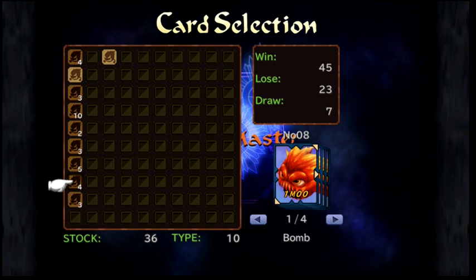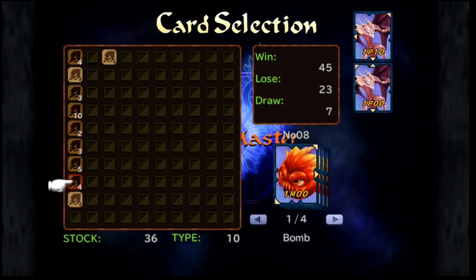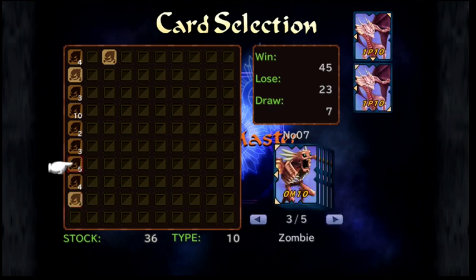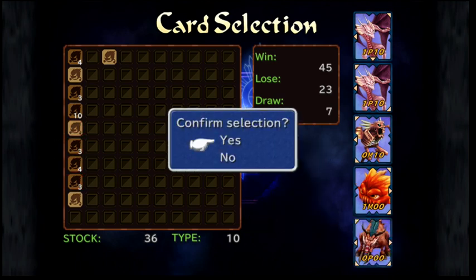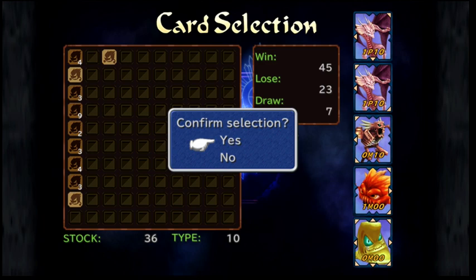Let's get into a match to show how combat works. First, you choose five cards. Margaret's actually kind of a tough opponent, so I'm going to pick some of my stronger cards. I just realized I have no up arrows, so I'll just pick a flan with all of them.